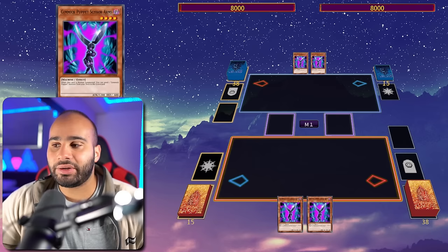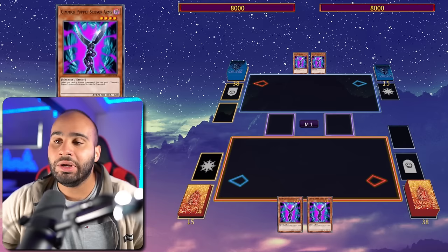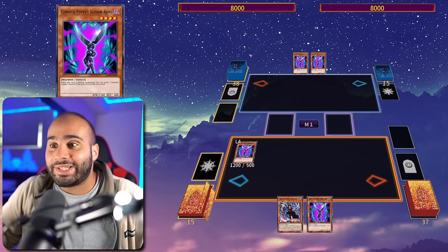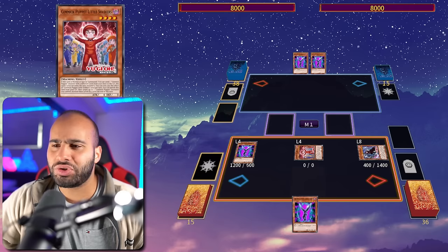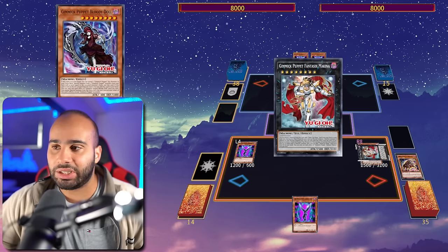Combo eight: what happens when you draw a very awkward hand with redundancy — like double Scissor Arms? Spoiler alert: every hand in this deck is fantastic as long as you draw a one-card combo. This is the most consistent deck in the game, actually more consistent than pure Snake Eyes. There's around a 95% chance to draw a one-card combo. The first step is to summon Scissor Arms, send Bloody Doll, then reveal Gigantes to summon Little Soldiers — that's why you really need to play Gigantes Doll.